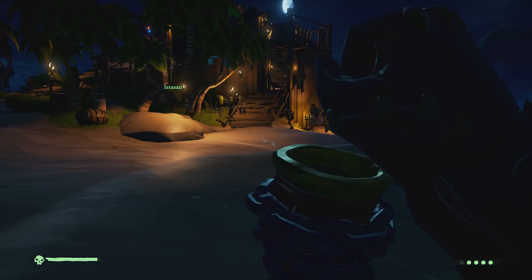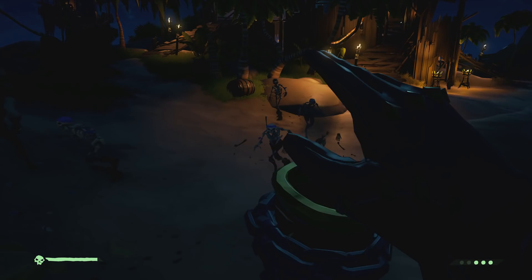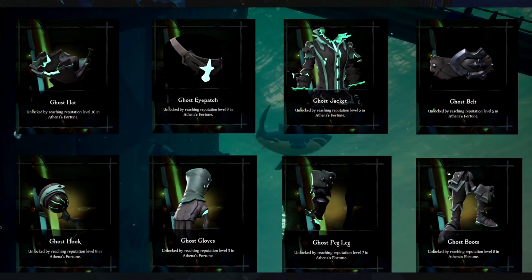There is also another reason you may want to level this faction up: when you do, you have got brand new gear to unlock — that being the Ghostly Gear. As you guys can see here, it is black with a green glow to it. It looks absolutely insane and I'm definitely a big fan of this — it just makes me want to get to Pirate Legend.